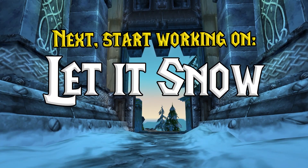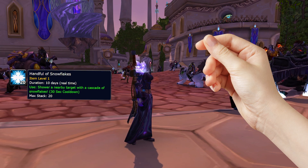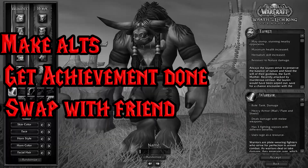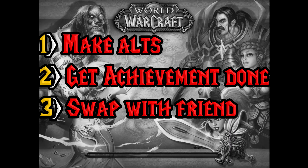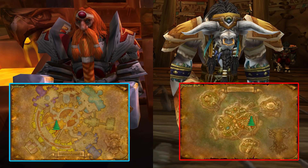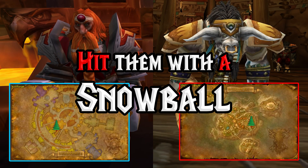This is also a great time to start working on the achievement Let It Snow, which requires you to use a handful of snowflakes on specific race and class combos. Get the easy ones done first in Dalaran, and then do the starting zone trick with a friend or an alt account for anything you're missing. We also need the Scrooge achievement — head to Ironforge for Alliance or Thunder Bluff for Horde and throw a snowball at Magni Bronzebeard or Cairne Bloodhoof depending on your faction.